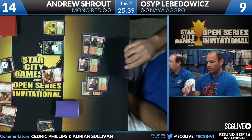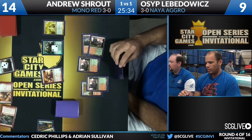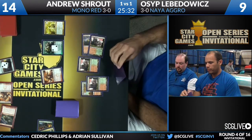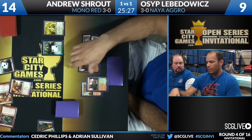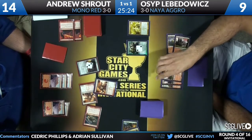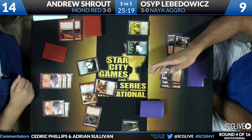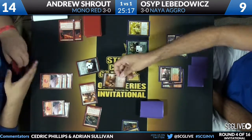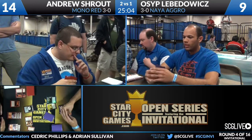Osip going through all the options — he's got that Ray of Revelation, not of any use in his hand right now. Shroud draws his card and he is just going to pass with a land. So here's the block: Boros Reckoner stepping in front of an opposing Boros Reckoner. Shroud says triggers going upstairs — there's a Searing Spear — and that is going to do it. Andrew Shroud is going to win this game.